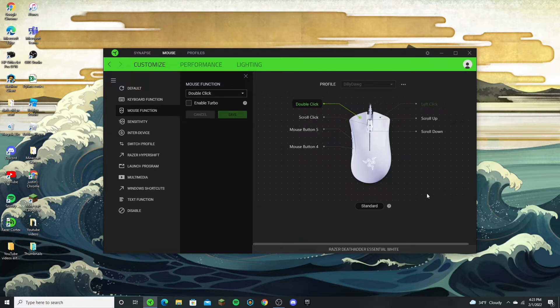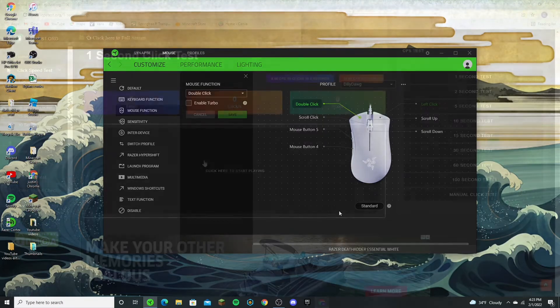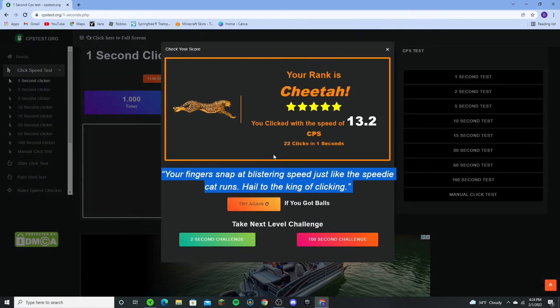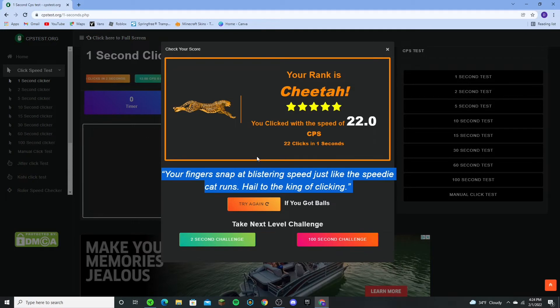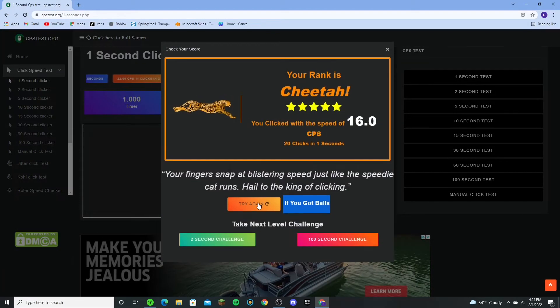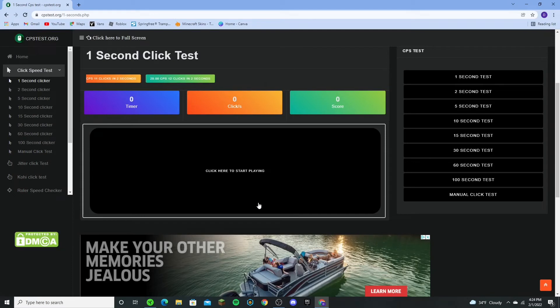That's basically it. I'll cut back and show you on a one-second CPS test. I'll show butterfly clicking — I got 22 CPS. In certain games you actually can't get banned because it's not consistent enough, unlike a normal auto-clicker which would be very consistent.